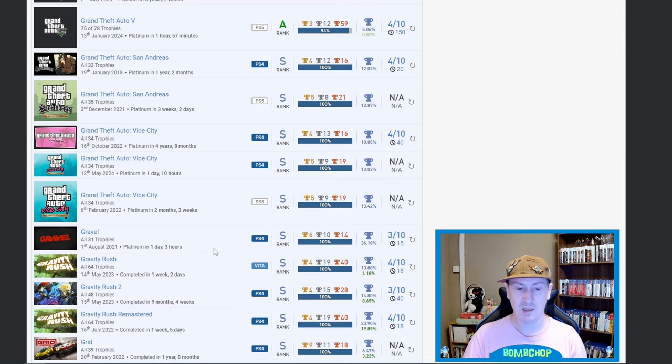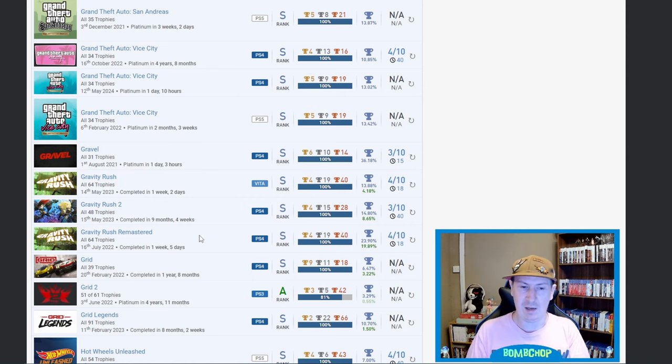Then we have Gravel — I believe that's another racing game at 36.18 percent. And of course we all knew it was going to be here: Gravity Rush, Gravity Rush 2, and Gravity Rush Remastered. The original Gravity Rush was on the Vita at 13.88 percent, DLC at 4.18 percent. Gravity Rush 2 at 14.8 percent, DLC at 8.65 percent. The remaster at 23.9 percent and DLC at 19.89 percent.